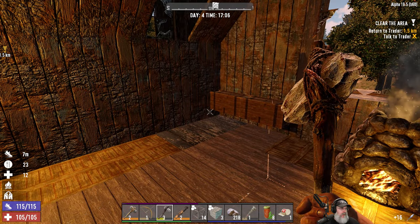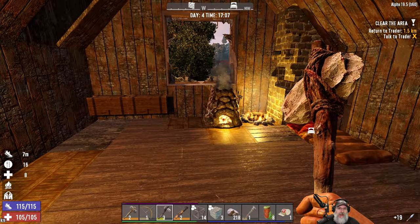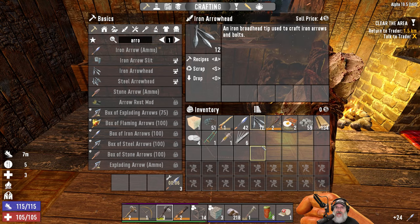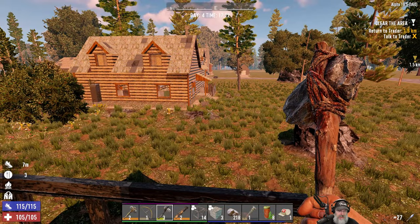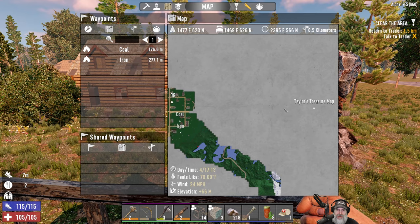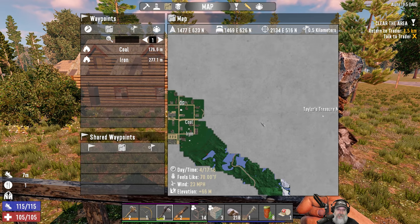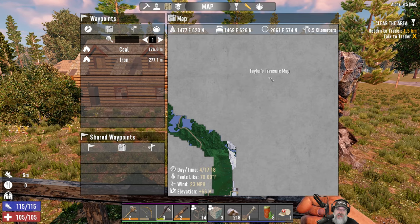All right guys, I think we're ready to head out. We have eight red teas and bacon and eggs cooking, so we're fine on food and drink. I'm making several iron arrows and have 12 more — we'll pick up feathers as we go. I think what we're going to do is go ahead and do Taylor's treasure map for a chunk of change we can spend at the trader. But wait — is that going to be in the snow? That might be a lot more difficult.